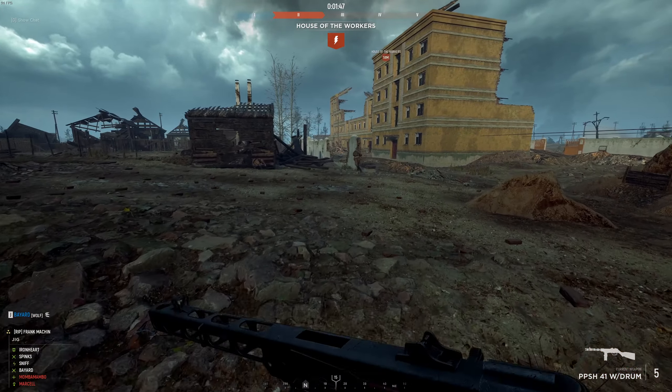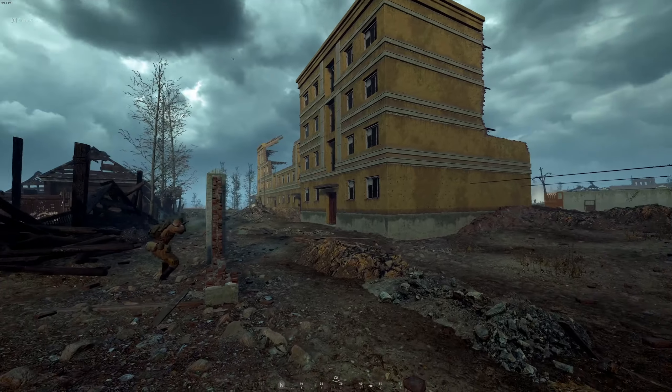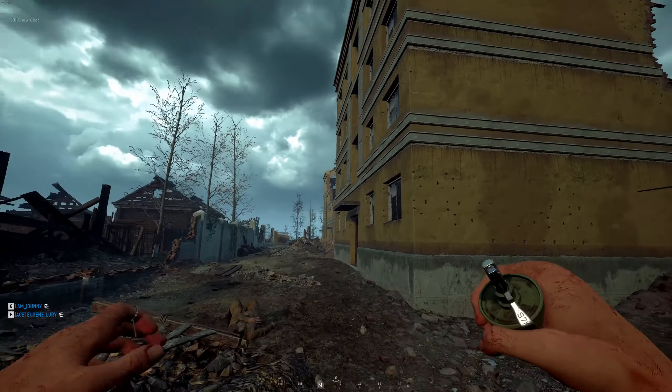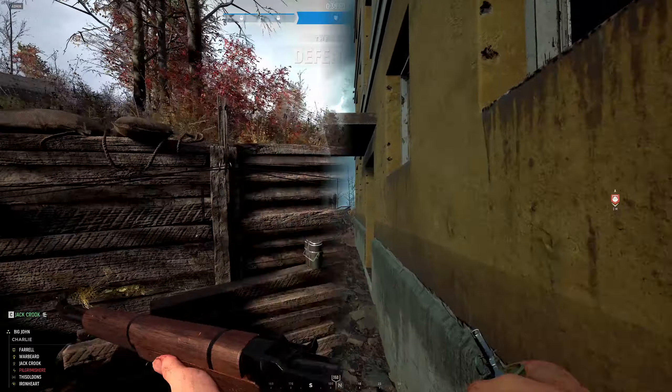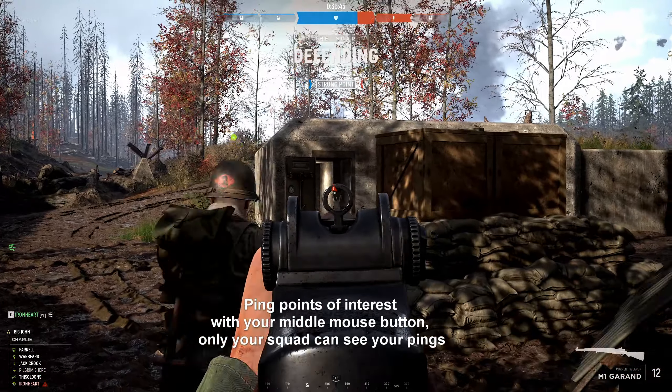Players can also use the middle mouse button to ping locations on the map for a brief moment to alert your squad about something. For example, you can ping a location and tell your squad through the squad chat that you saw enemies there — like this example: 'There's a guy in this bunker here.'